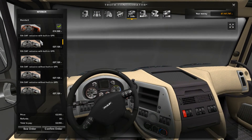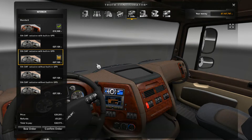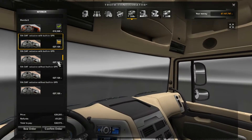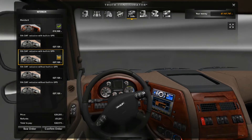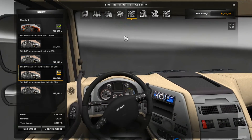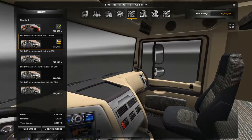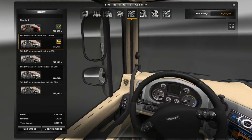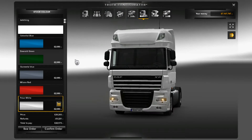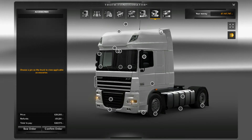Inside is where it gets really nice. This is the standard interior. Then we have 50k DAF exclusive with GPS which has lovely radios and silvered bits — looks quite nice. Then we've got DAF exclusive with built-in GPS which is a wood trim, brown — not to my taste but some people may like it. And then exclusive without GPS, and the brown exclusive without GPS. I'm going to go with the cream exclusive with GPS, which looks quite nice for a DAF. All these instrument clusters light up really nicely at night.